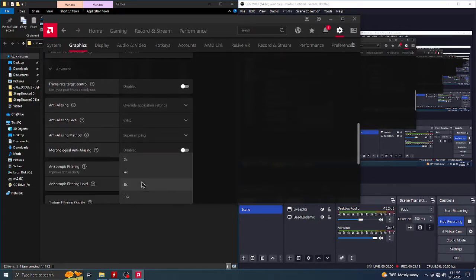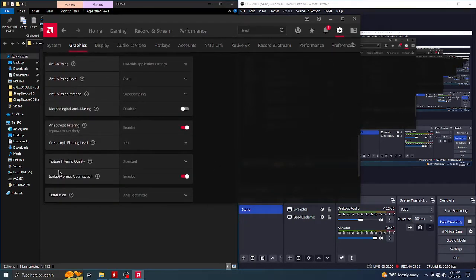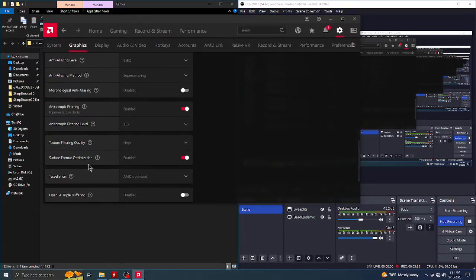And anisotropic filtering — we definitely turn that on and max it all the way out. Since this is a DirectX game, you can use texture filtering quality — that's what this is mostly for, mostly for DirectX games. So I figured I'd turn it on high, especially if you've got an older game.